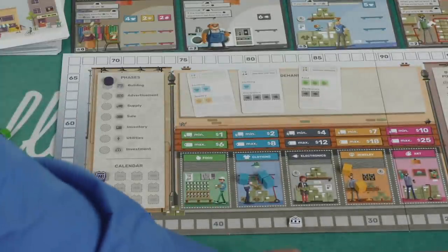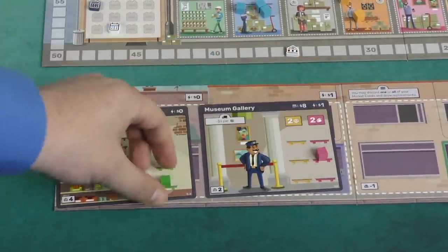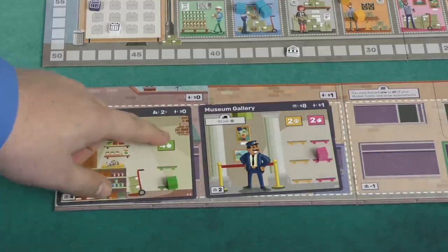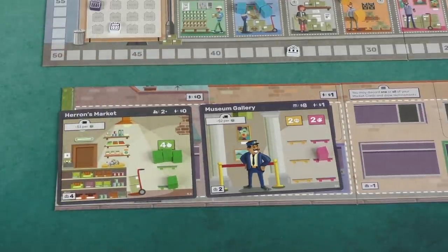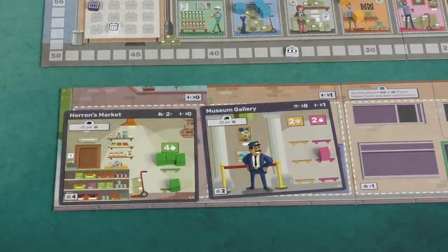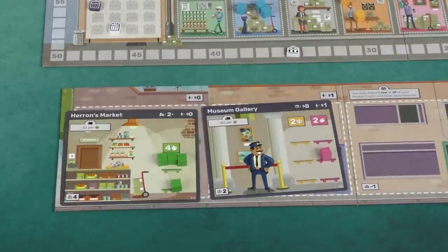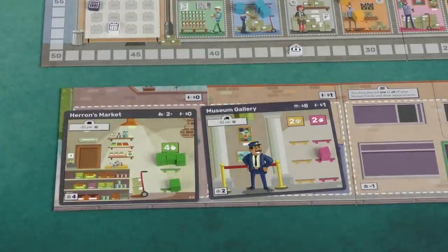When everyone is done selling, any unsold items in stores move down a shelf. If they move off the bottom shelf, they're spoiled and gone. This also affects store capacity — if a store has one food remaining, next turn you can add only three more. After this, players pay their utilities; each store has a utility cost. If you can't pay, you take a loan — you get the money, but loans are worth negative points at the end and can never be repaid. Then players can buy points, and you go to the next round, continuing until someone hits the point marker or the round limit.